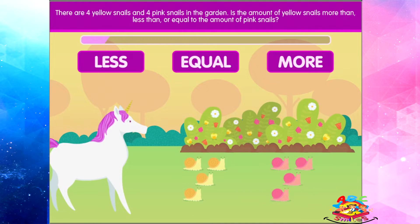There are four yellow snails and four pink snails in the garden. Is the amount of yellow snails more than, less than, or equal to the amount of pink snails?